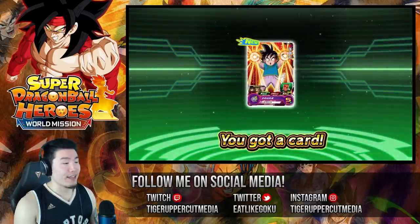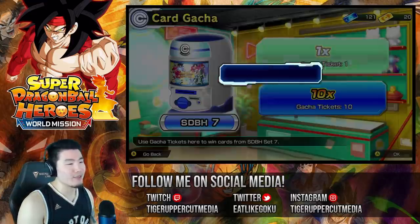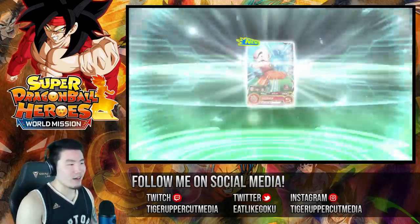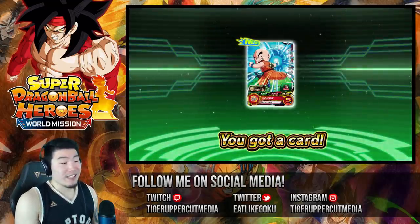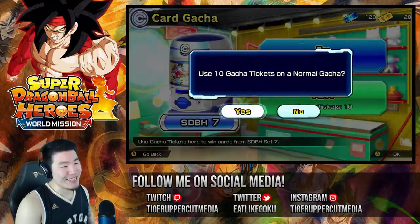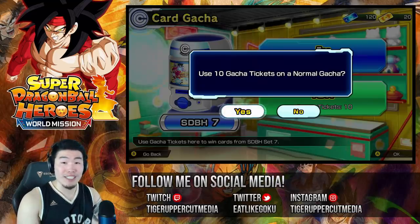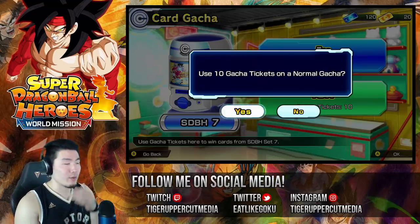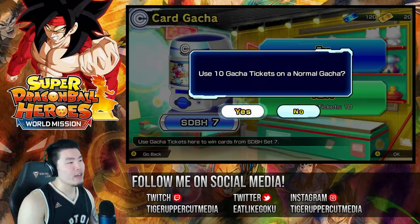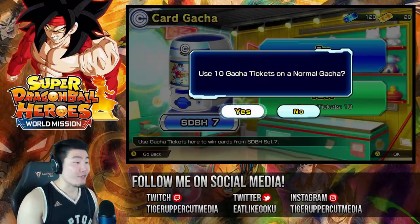Alright, first card — Goten. I'll take that. Anytime it's a new card I'm happy, because we're still missing so many of them that even if it's not a Secret Rare or a 4-star or whatever, it's still good to add them to our collection. Alright, we got a new Krillin. Pretty sweet. Let's jump into the first multi. Can we get Super Saiyan 4 Bardock first multi and just call it a day? The next target would probably be Fu if we get Bardock here, and then after that would be Golden Cooler and so on and so forth. Let's do our first multi.